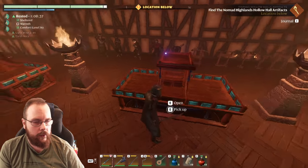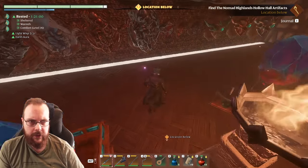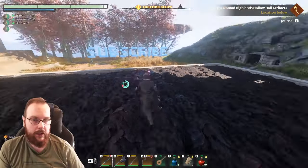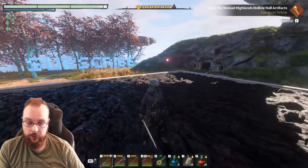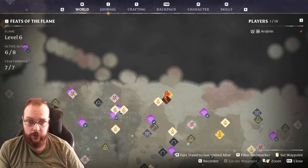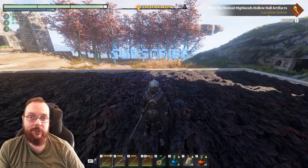Fossils - medium. I found three artifacts. Someone says another location is below - right, I need to do grown-up stuff now. So far so good! Next up we'll handle Nomad Highlands hollow halls and artifacts, and then there are all the fossils, which could be anywhere. That's going to be interesting. Until next time!